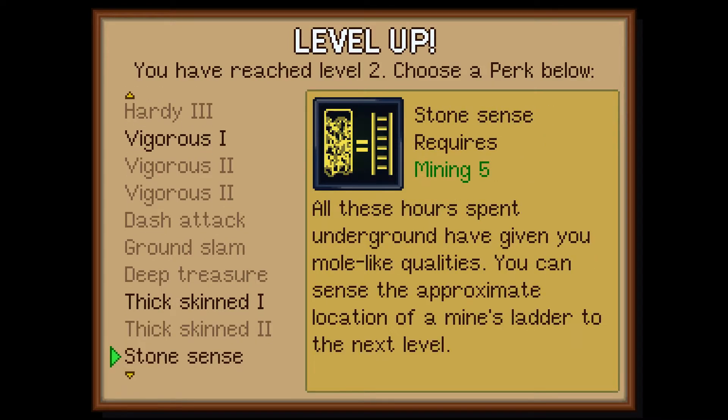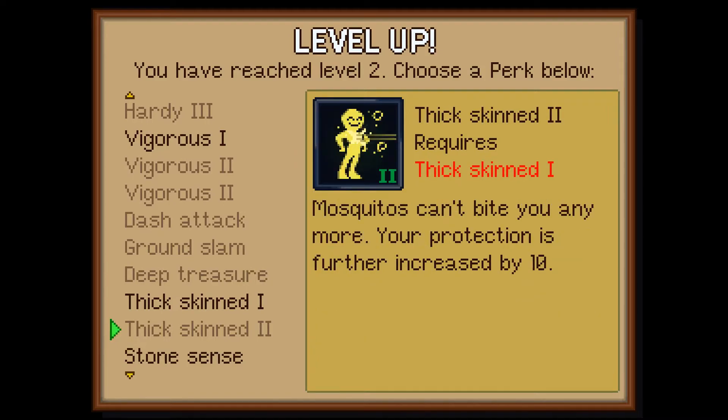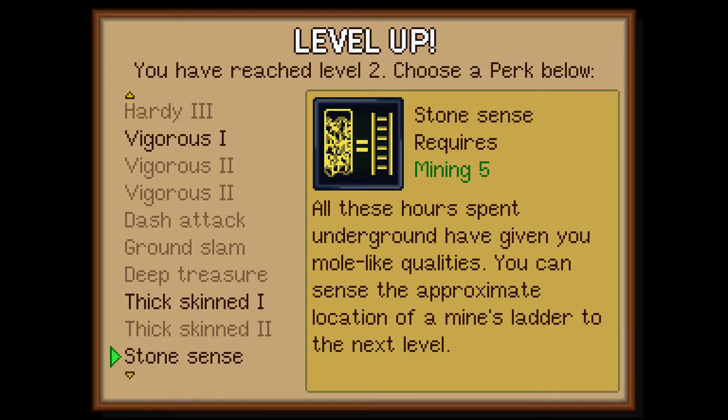And every subsequent level after that — there's only two, one more. Stone sense, requires mining 5. All these hours spent underground have given you mole-like qualities. You can sense the approximate location of a mine's ladder to the next level. That might be useful. I'm interested to see how that would work in-game.